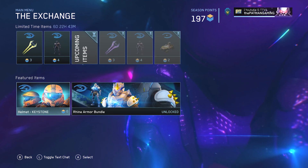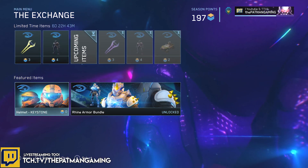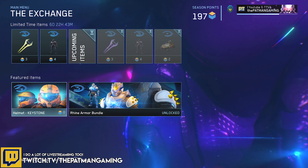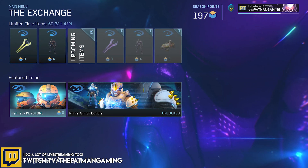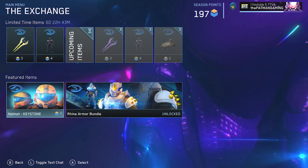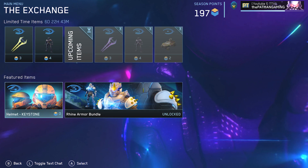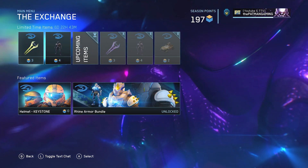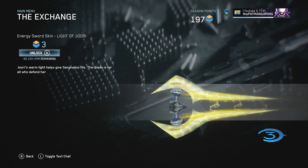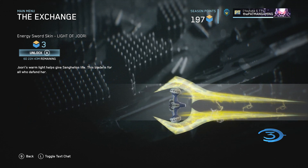What is going on everybody? It is your boy Patman here showing you what is available in MCC's Exchange from June 23rd till June 30th at 1 p.m. Eastern Standard Time. This is the first new content in the Exchange for Season 7, and as you guys can see, you have the Light of Jewry, a new Energy Sword Skin for Halo 3 for 3 seasonal points.